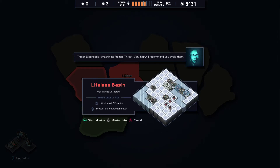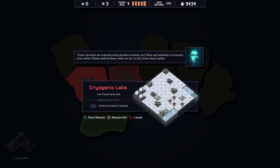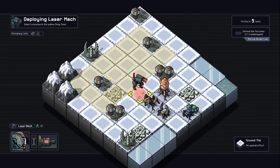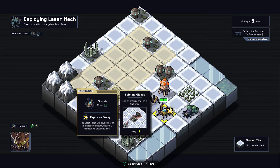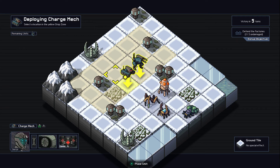Okay, so we only need to destroy the hostile robots and defend the factories. Kill at least seven enemies. Threat diagnostic — machines frozen, threat very high. Very scary. Where are the robot factories? Oh, there's these two — the two spire-looking things. So what do we have here? Is this a blast sign? It totally is. A leaper, a scarab, and an alpha blob. The blast sign — it'll throw a massive blob that will explode. That does not seem healthy to me.